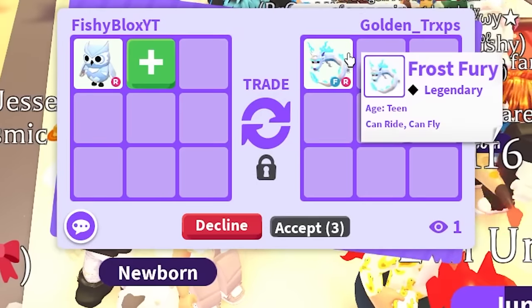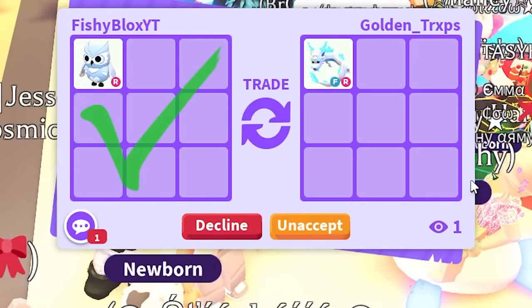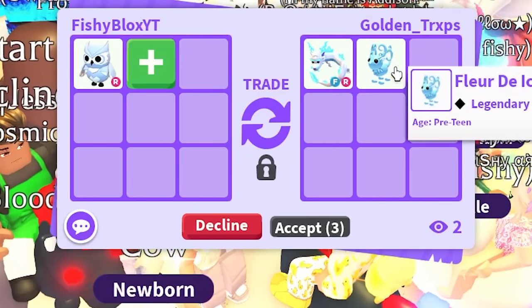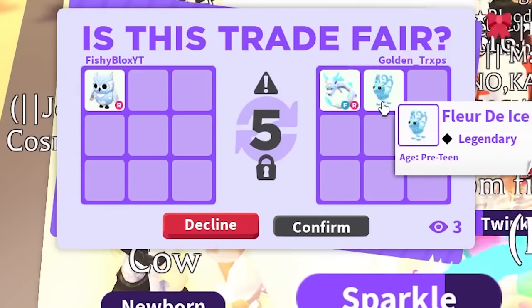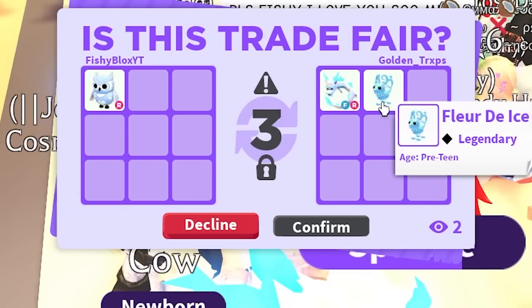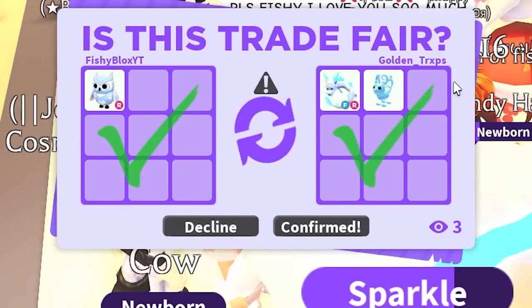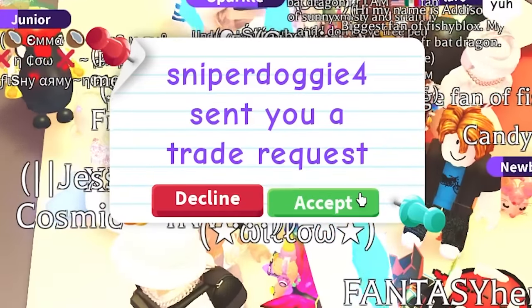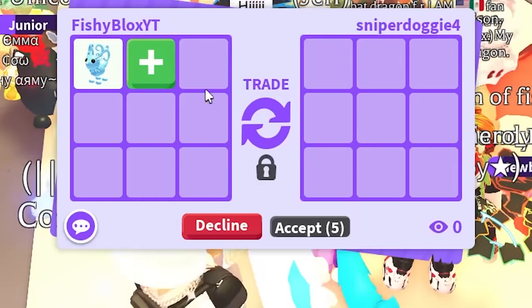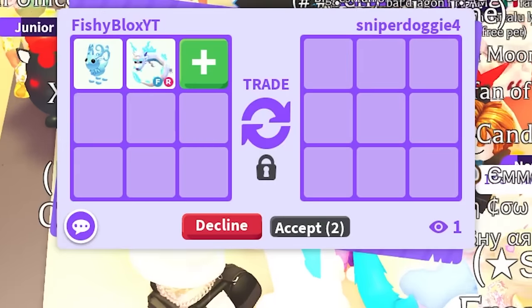So we have Golden Traps now with a Fly Ride Frost Fury - that is a crazy pet. They're putting the Floral Ice as well. A lot of people are coming at me for pronouncing this wrong - help me out in the comment section on how to pronounce it. Shout out to Golden Traps, that is amazing. Can we get some W Golden in the chat? That is such a good trade by them, they're going to help out this challenge a lot.